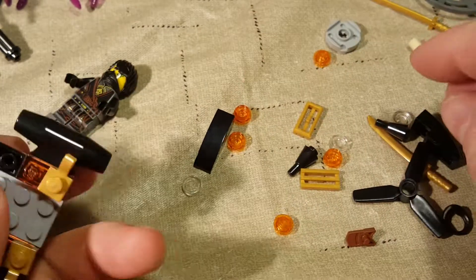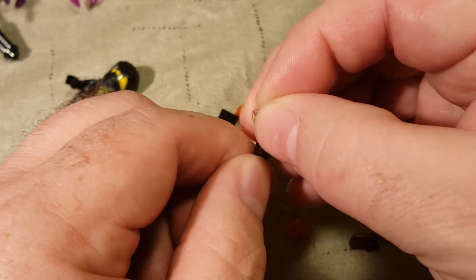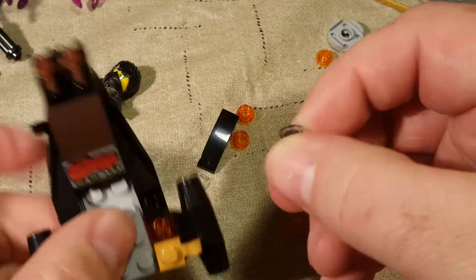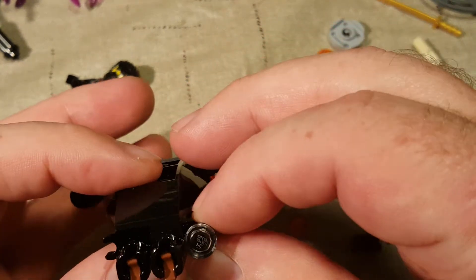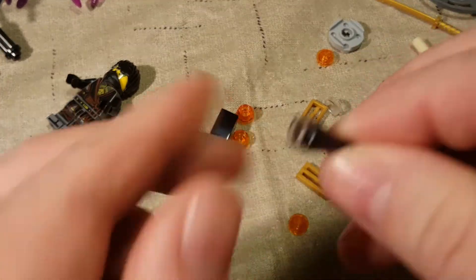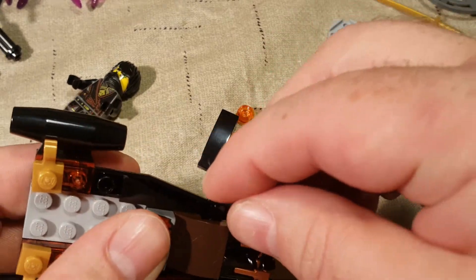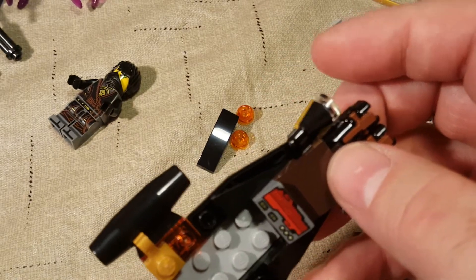That goes right there. And we take these little black torches and put white discs on the front of them, and then they just clip into the side right here. Those are the headlights for our water-faring vehicle. I like these little torch elements — I don't know when they were introduced, but I think I've seen them used as torches before.